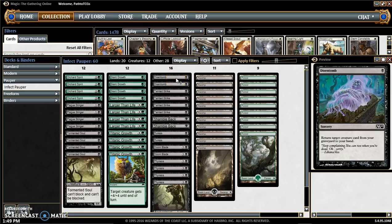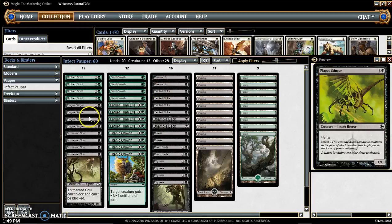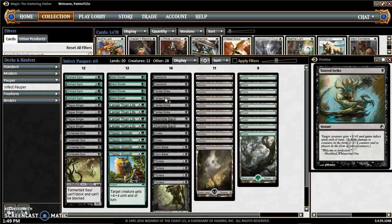We have our sorcery and instant black cards. We have Distant Tomb to return a creature from our graveyard to our hand. Usually if a person does have a flying creature they'll block Plague Stinger once they figure out our plan, and we can just take it right back. We have 4 Tainted Strikes — it's an instant that gives our creature plus 1, plus 0 and gains infect until end of turn.